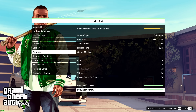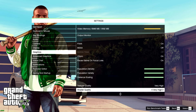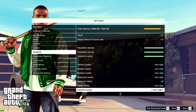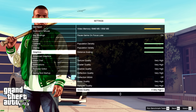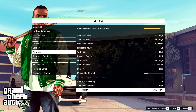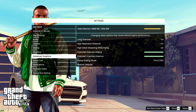I have everything set to max but I lowered some settings because of Rage Hook. I have it on Very High — not Ultimate. Reflection MSAA is off, water and everything else on Very High. MSAA is also off. These are my graphics and advanced settings.